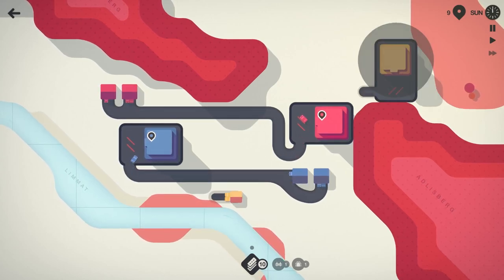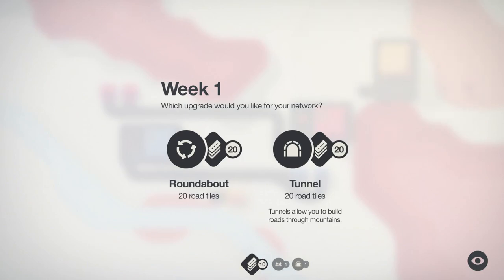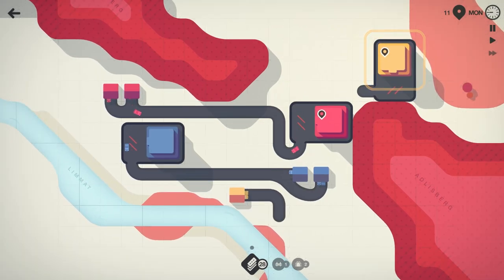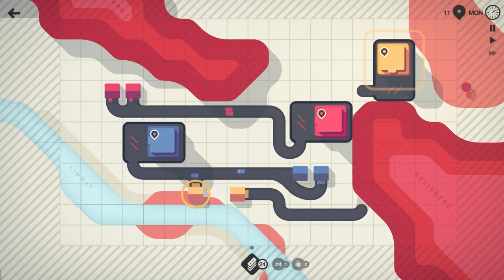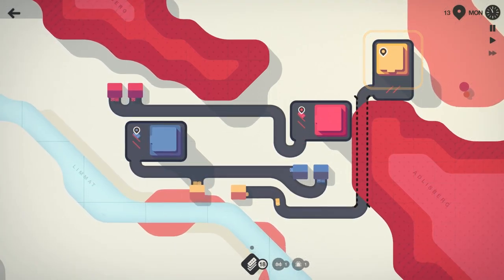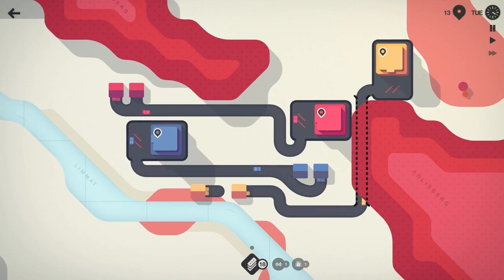We're almost done with the week here. At the end of the week we'll get a nice prize — we can either take a roundabout or a tunnel. Let's take the tunnel. We're going to flip this yellow house around and have it come like this, then use our tunnel to go right along like that, just so we can keep it on a separate road tile.